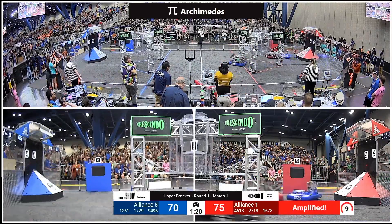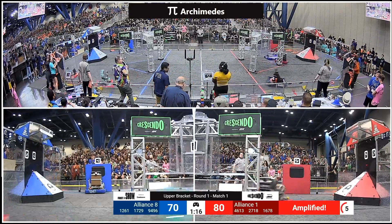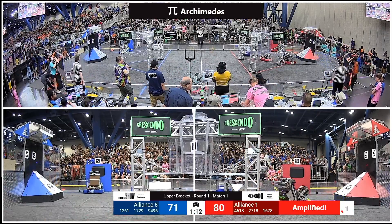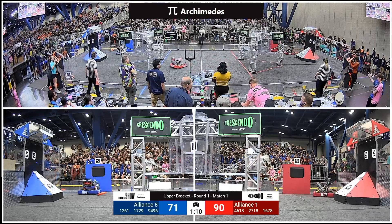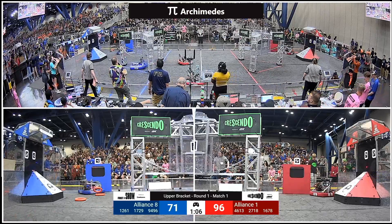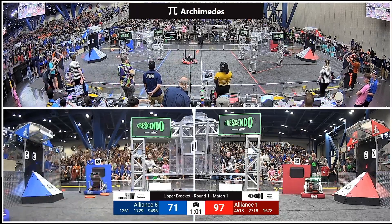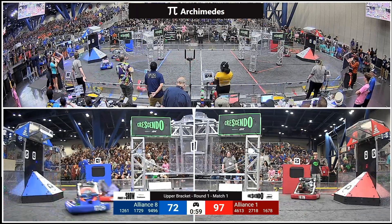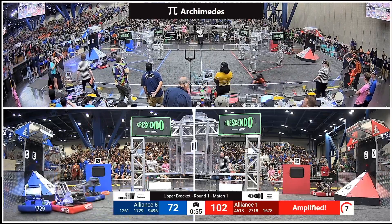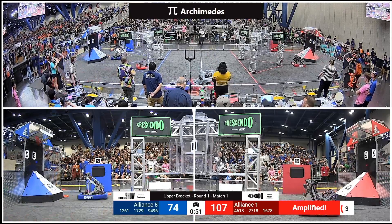Red Alliance is now ready to amplify. Amplification has started but Team Inconceivable is trying to slow down Citrus Circuits as they attempt to score maximum value during that amplified period. Red Alliance now up to 95, Blue Alliance at 71. The notes are flying precisely into the corner for the Red Alliance, and 4613 Barker Redbacks hung up around the Blue Alliance trying to cause a little bit of a stir.